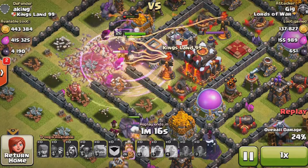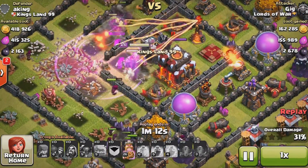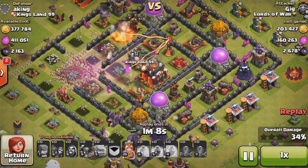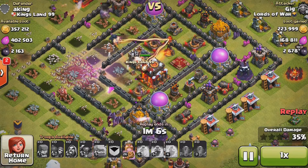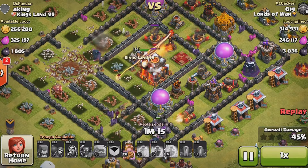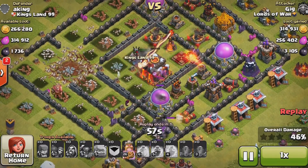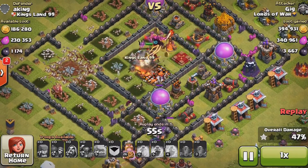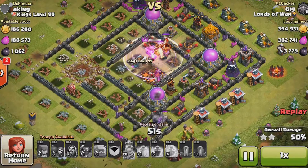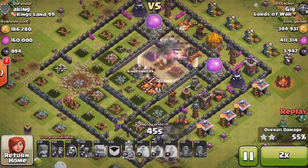At this point I knew my Barb King and my wizards were going to be able to take out that dark elixir storage, and I was really happy with that. Getting even 2,000 dark elixir is amazing. They end up taking out the clan castle getting me about 400 more, then taking out the town hall for about 600 more, and then that dark elixir drill up there is being taken out by my archers.